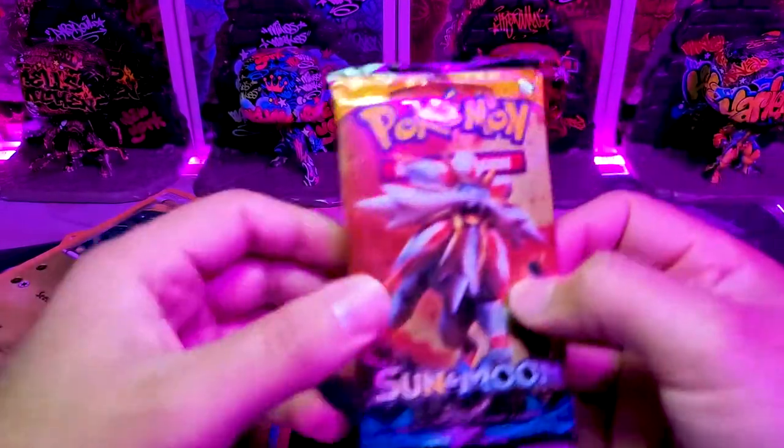Alright, we've got them all here — we got our three Battle Styles and surprisingly they're all Empoleons on the front, and our three Sun and Moons. Hopefully I get that dang Lily card — every time I open Sun and Moon that's my aim, that's what I'm trying to get.